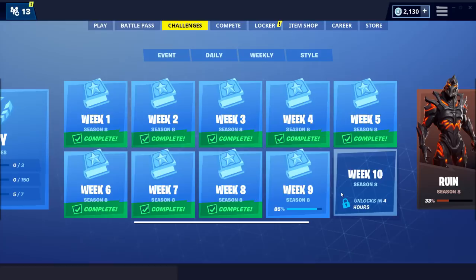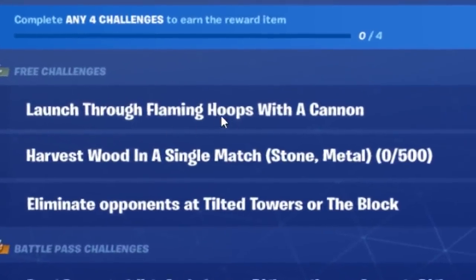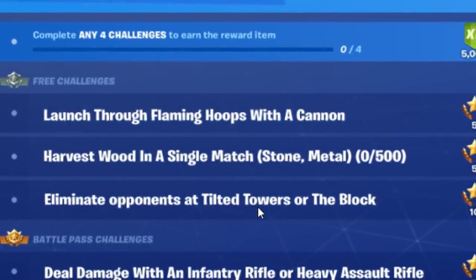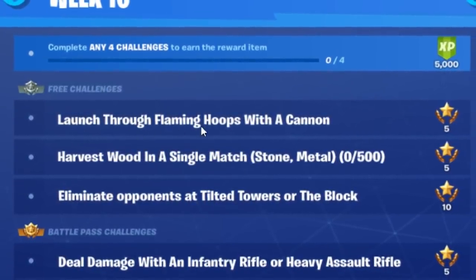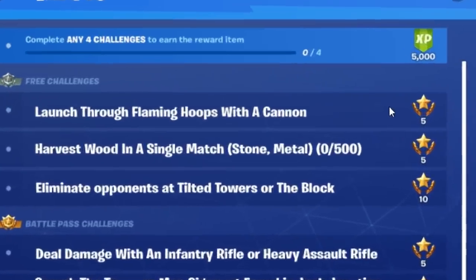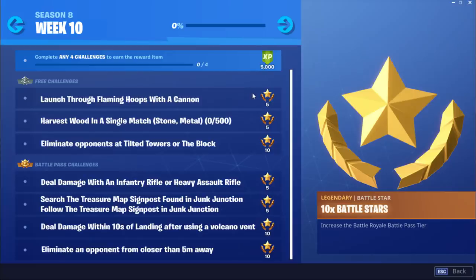Anyways, let's go to the challenges. So Week 10 unlocks in 4 hours, but as always we have the challenges leaked right now. In this video I'm going to show you all the free challenges this week, which are going to be: launch through hoops with a cannon, harvest wood in a single match, and eliminate opponents at Tilted Towers or the Block. Let's start off with launch through flaming hoops with a cannon. According to the leak, you gotta launch through 1 hoop, but I think it might be 3 or even 7, so we don't know yet.